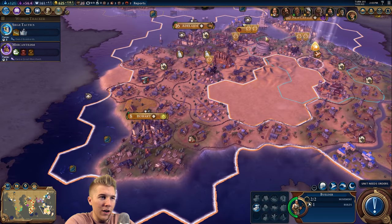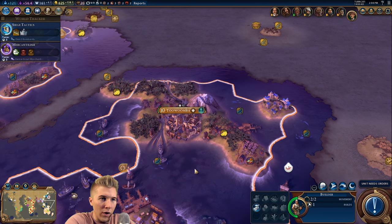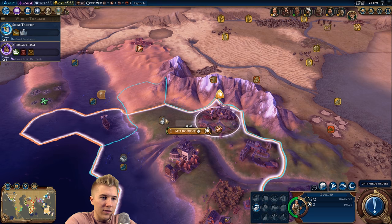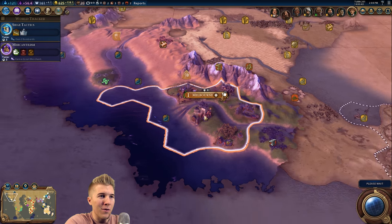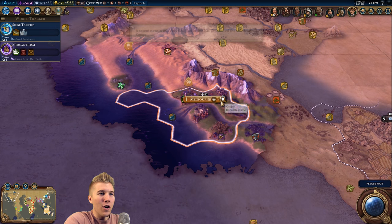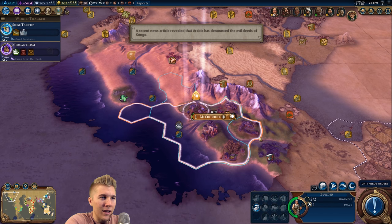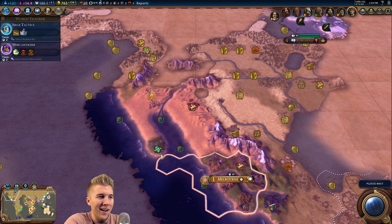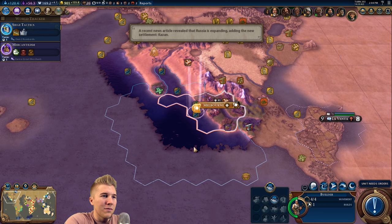I think we want to move up north now because there's nothing else for us to worry about here. Either way, let's finish off with one builder - we're just gonna do everything Melbourne needs. I'll keep building and then maybe just send the builder up to the new city. I just purchased those tiles - I really thought the jade was close enough. I would have had to settle here, but doesn't really matter.